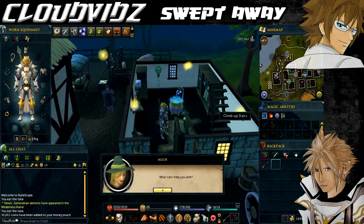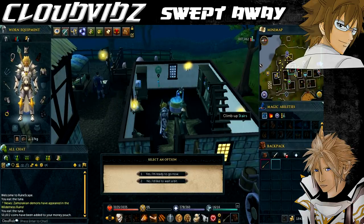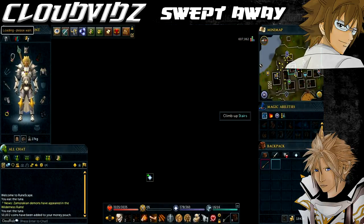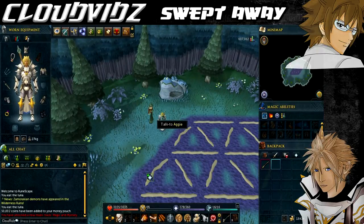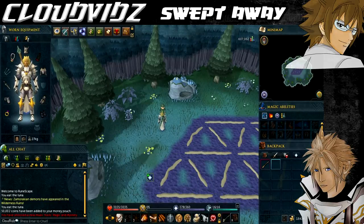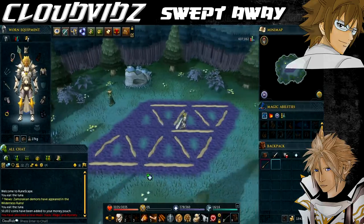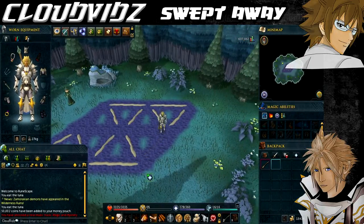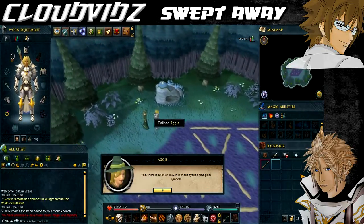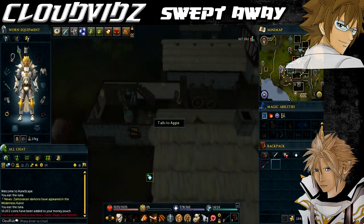Seeing as we're already in Drainer Village, we're going to go speak to Aggie, who is in the westernmost house. She'll tell you that the enchantment needs to be done in a special place infused with magic pizzazz, and you'll be teleported into a small clearing with a sand pattern created at the heart of it. Aggie informs you that a specific sand symbol contains hidden power which can be harnessed into the broomstick. You need to sweep out four parts of this sand area to make four triangles. Just watch what four lines I sweep out with the broomstick and that's what you need to do. Once you've done that correctly, speak to Aggie again and she'll enchant the broomstick, and then you'll be teleported back to Drainer.